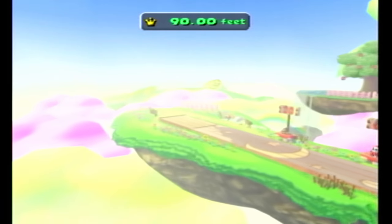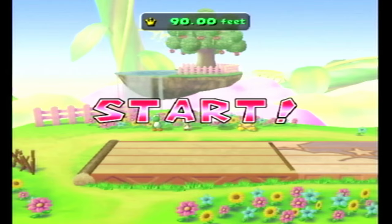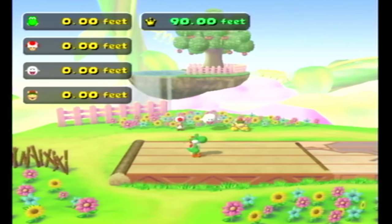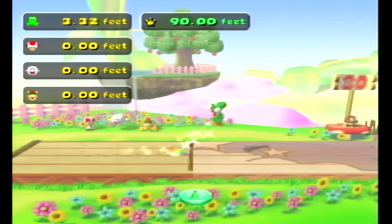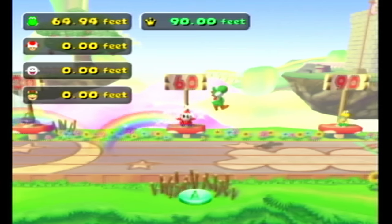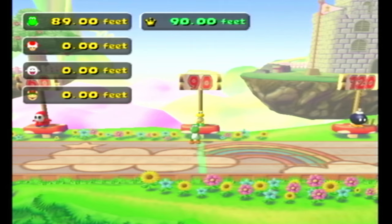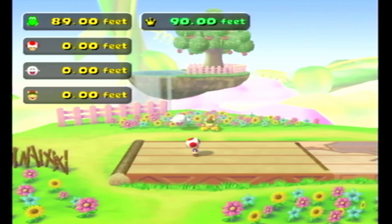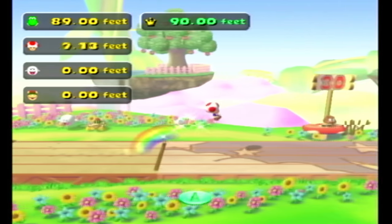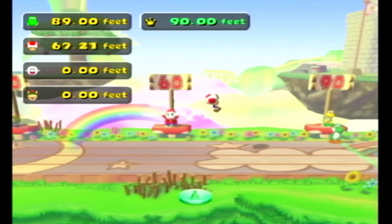Now moving on to the top 10. In 10th place we have Triple Jump, originally in Mario Party 5. Players mash the A button for their first jump, B for their second, and A again for their third. Farthest jump wins. This is my favorite button masher as players can mess up the transitions between buttons, meaning unlike other button mashers where typically the same person would win, it is possible for someone else to win if the favorite messes up. I also just really like the theme of this minigame.